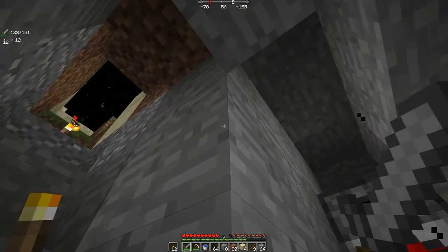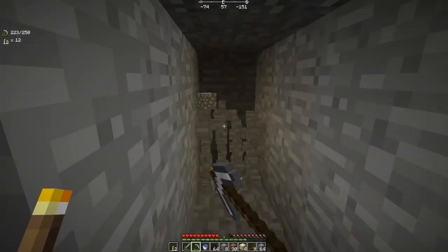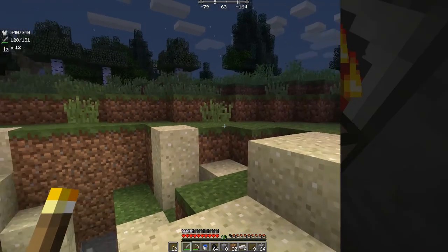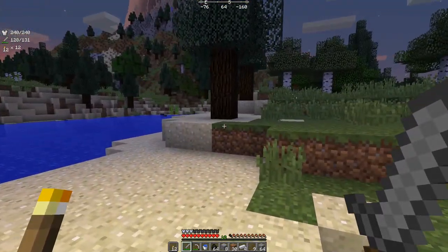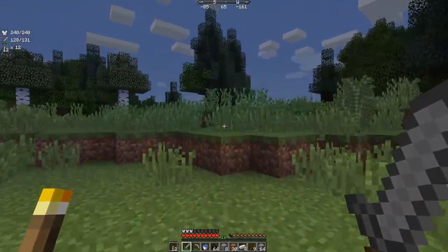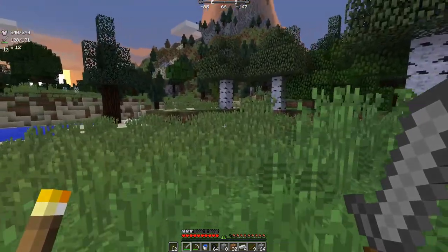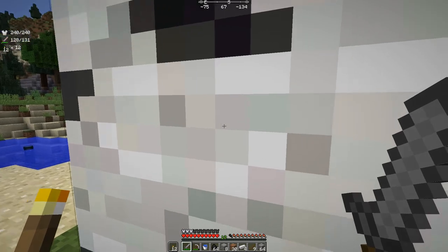I'm scared - something sounds like it's right here. The sun is coming up. I jumped up to see what all the rattling was about - there's a skeleton over there. There's a sunrise on our volcano! It's just been him making all the noise. I'll hide - I don't particularly want to tangle with him. That scared me!